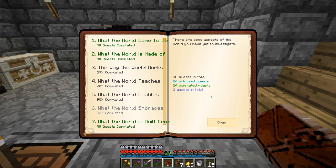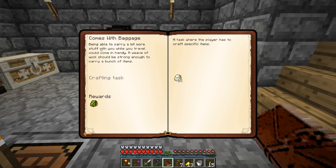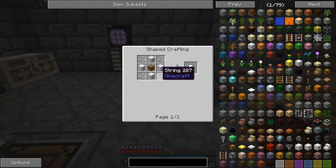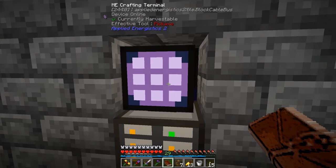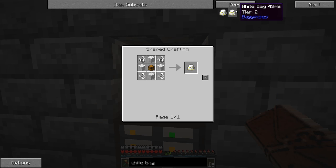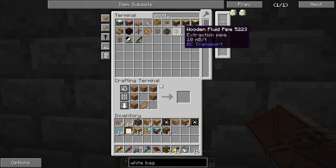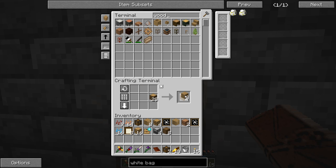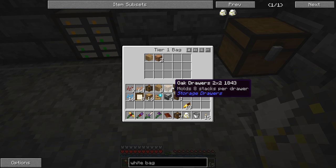Other quests to knock out — we should do the last two in this section. One wanted us to make a white bag from the Baggins mod. The quest says a weave of wool should be strong enough to carry a bunch of items. We need a chest, some wool, and some string. We can make that right now — just a few more planks needed in the system. Got the chest, we have wool and string. That satisfied the quest.